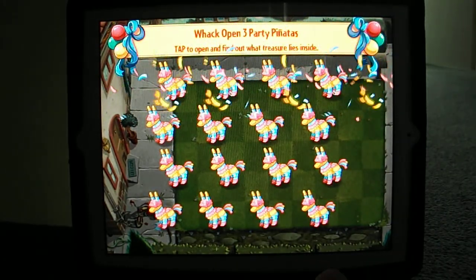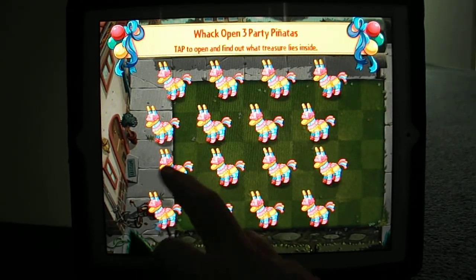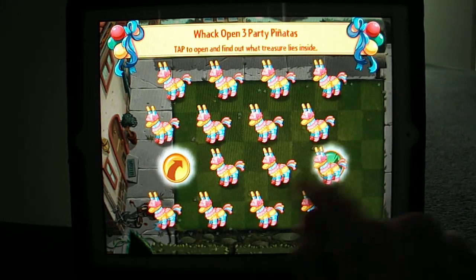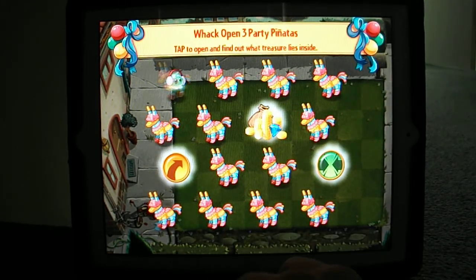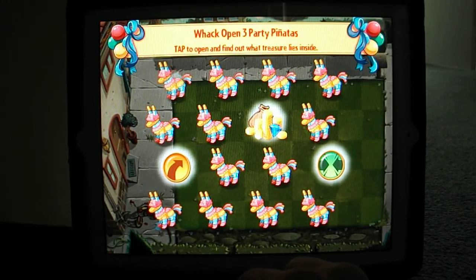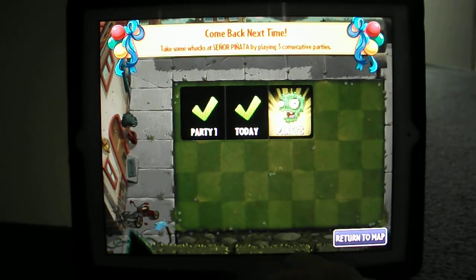I think it was easy because of the plant food — that would have gone really really wrong. So let's see now — back to open three party piñatas. 7,500 coins is quite big, so that's alright. Two good free power ups and some coins. And we're only on party two, so on party three we get another bonus power up — so that would be interesting.